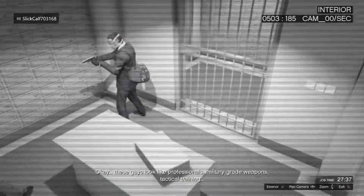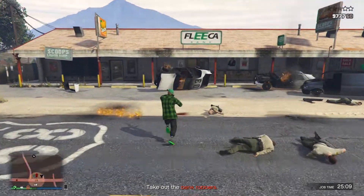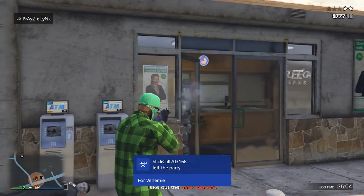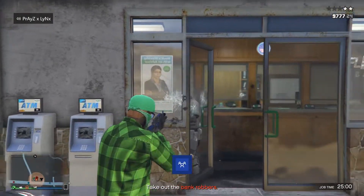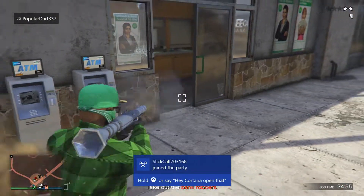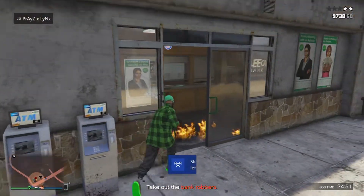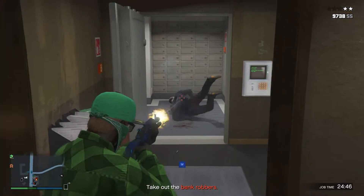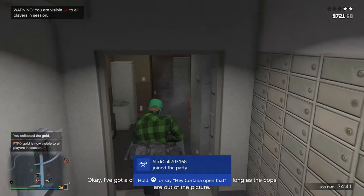When you've found it, simply go over to the bank robbery in progress. For the cops, I recommend using your Oppressor to deal with them. For the guys inside, Rockets and Mark 2 bullets are recommended. All you want to do is safely manage to kill them. It doesn't matter if you die — you might die once or twice due to the armored guys, they are ridiculously overpowered.